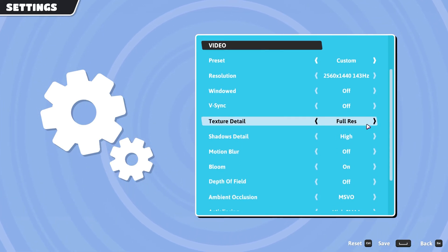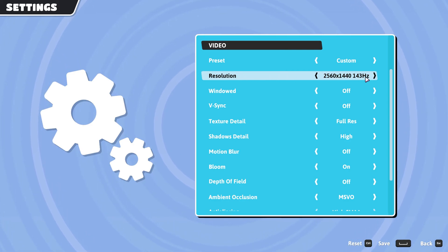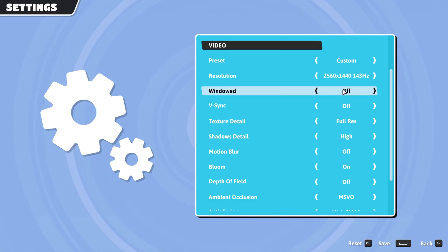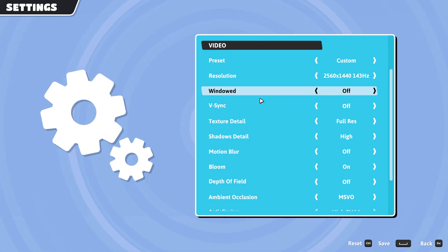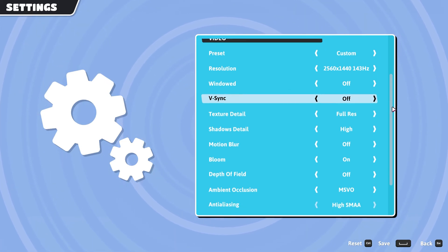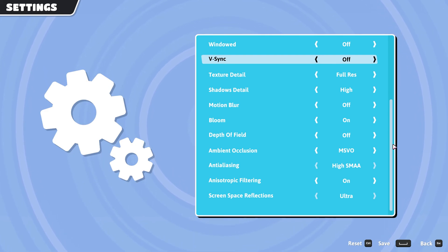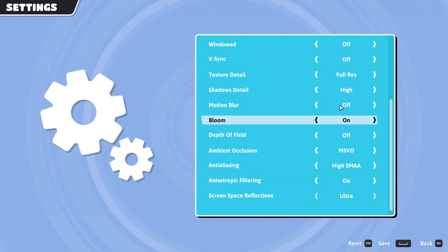What we're really interested in is the video settings. Set Preset to Custom, or ignore it as it'll be adjusted when you change settings below. Make sure the resolution and frame rate matches that of your monitor — mine is 144Hz. Windowed mode should be set to Off for best performance, but if you're experiencing random crashes, you can try setting it to On to play in windowed mode, as the game may crash less if you're having issues with fullscreen. V-Sync should be set to Off unless you're getting screen tearing under 60fps. The lower all other settings are, the less stress on your PC and the less likely you are to experience crashing.